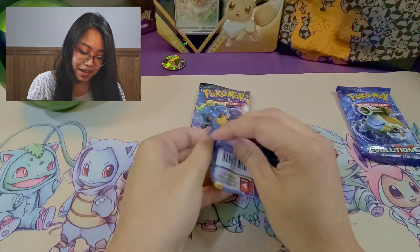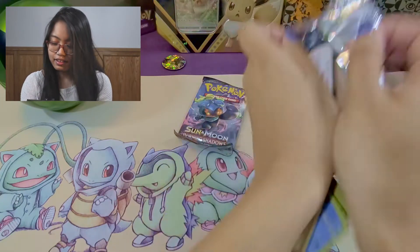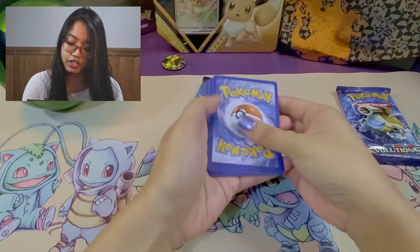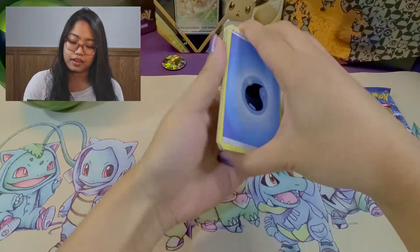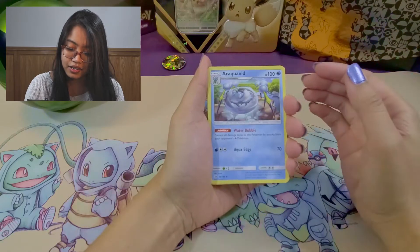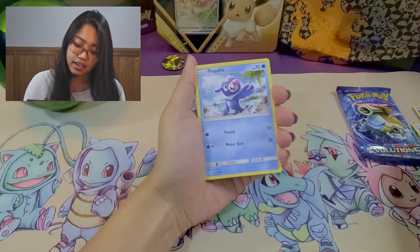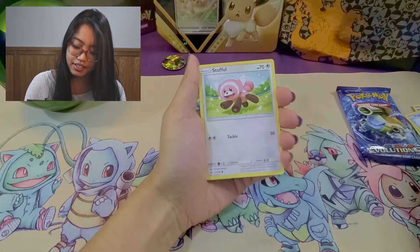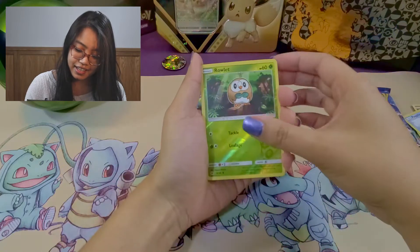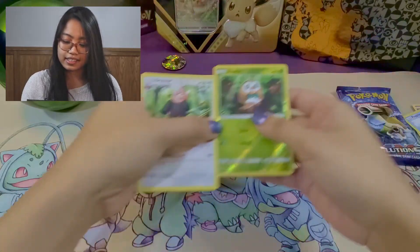Looking at the play mat — I really love it. Okay, sorry about that, I dropped everything. So we got a Water Energy, a Croconaw, a Araquanid, a Chansey, a trainer card, a Zubat, a Popplio — he looks so cute — a Stufful, a Wingull, a Dratini, a reverse holo Rowlet, and last a Bewear. Just a regular rare.